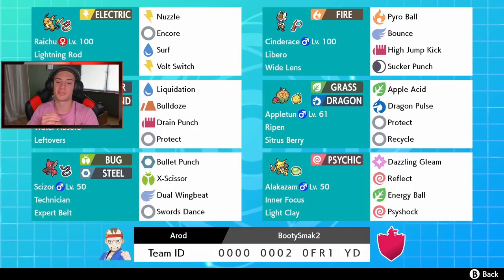In the final spot we've got Alakazam. This Pokemon is hype in the Isle of Armor — I've been waiting to show him off. He is a screens guy, so he has Reflect, Energy Ball, and Psycho Shock. If you want to try the team yourself, the rental code is at the bottom of the screen — give it a try and let me know how you do.